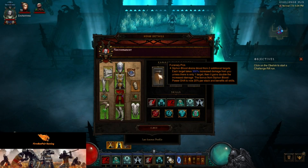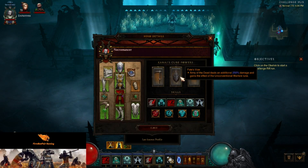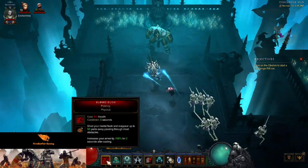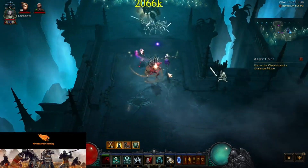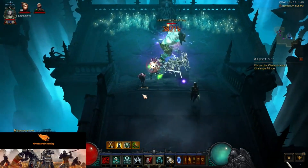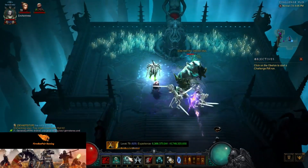In our Cube, we have the Funerary Pick, so Siphon Blood drains from an extra target, and Faded Foul — Army of the Dead deals more damage. Looking at our actual abilities, we have Blood Rush with Potency, so we get some armor as well as some movement, and our skeletons are just working away.